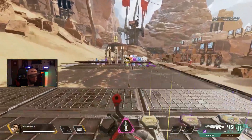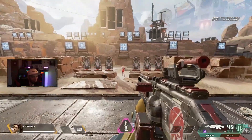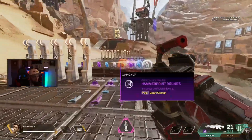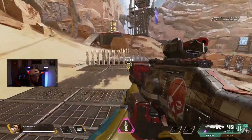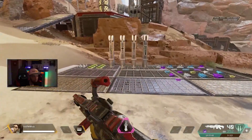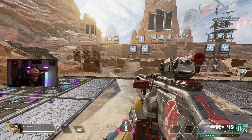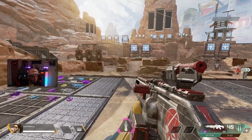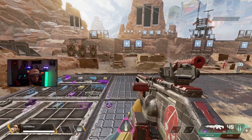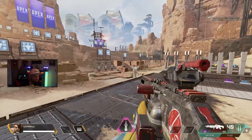I call this technique 'jitter strafing.' Jitter strafing allows you to compensate for the jitters in the weapon and use them to your net advantage, allowing your right stick to only be used to aim at your target while your left stick, when stabilized, is used to fight the recoil.